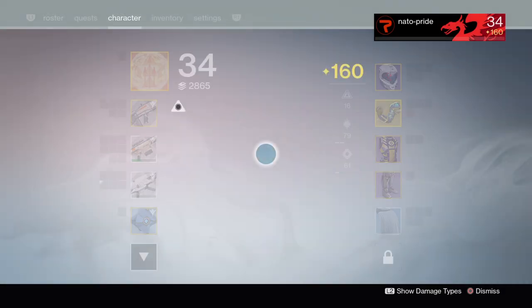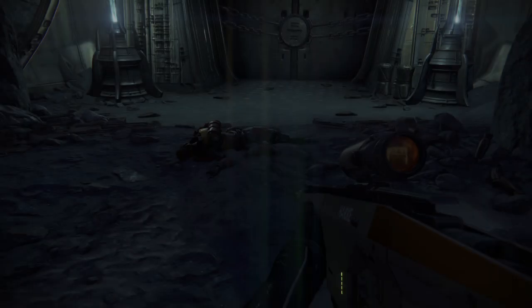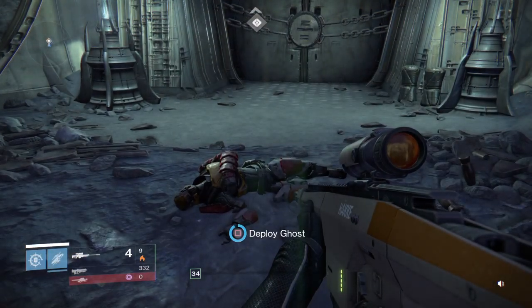Hey guys, this is a tutorial for one of the gunsmith bounties. This one is going to be the Haka Test-A sniper rifle. In order to do this, you need to get double kills with the weapon, and it's very easy bounties.